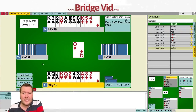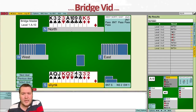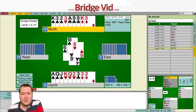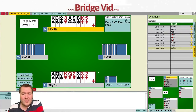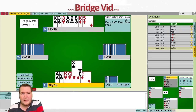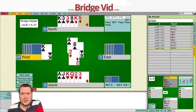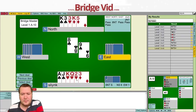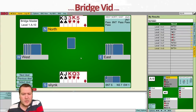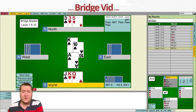I need to be in the south hand, so let's win that and finesse another club - that worked. Clubs broke 4-1 so I need to repeat it once more, get back to the south hand, and lead a club up again. Now my clubs are good, so we cash the ace, cash the club, and the king of diamonds. The south hand is all good. That was Hand 10.